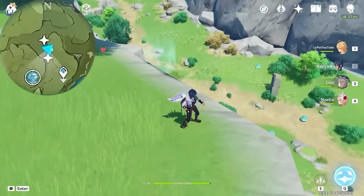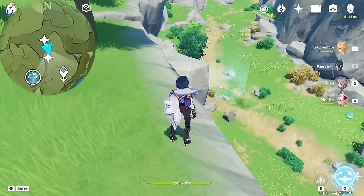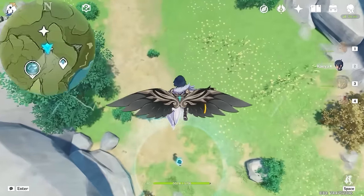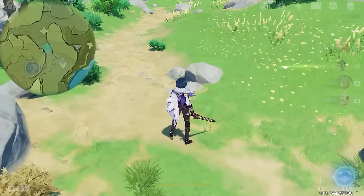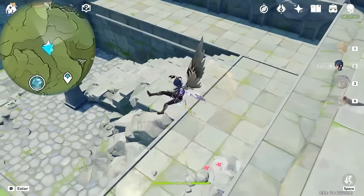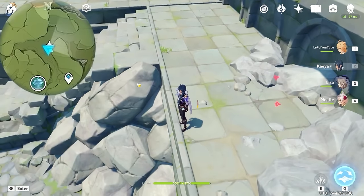Next we are going to teleport to this waypoint above us. And we are moving top left on the minimap. Come to this edge and you will see this one protected by a windshield, so glide and drop from above. And then we are moving up on the map. And here you will find a rock pile — break it, and this one is hidden inside here.